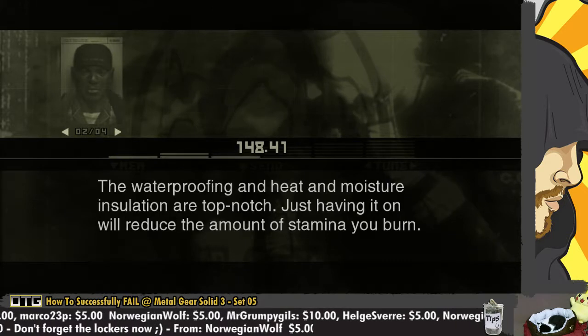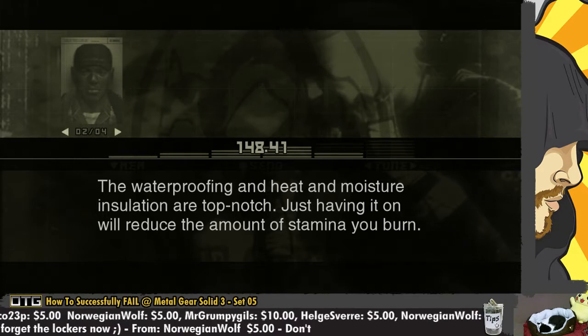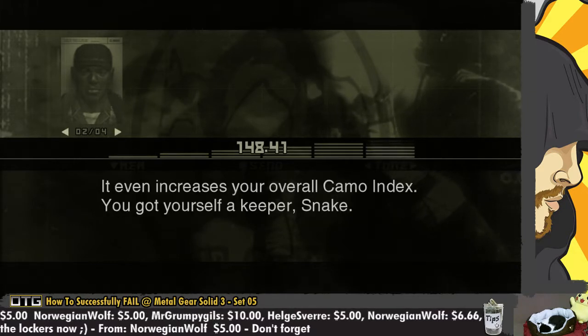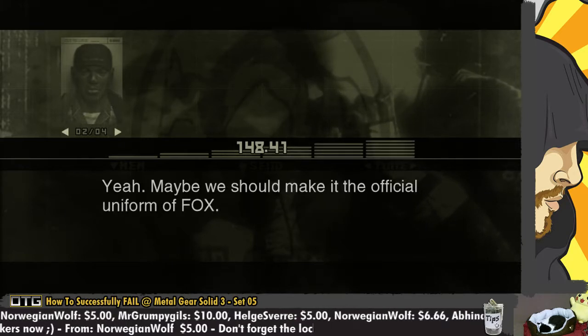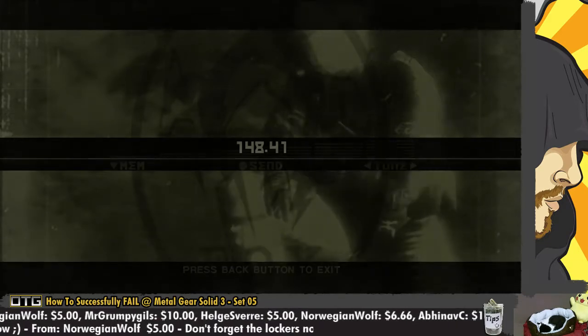Wearing it should reduce all the damage you take by half. Oh my god, like I need 50% damage reduction as well. The waterproofing and heat and moisture insulation are top notch - just having it on will reduce the amount of stamina you burn. Nice. It even increases your overall camo index. You got yourself a keeper, Snake. Maybe we should make it the official uniform of Fox.